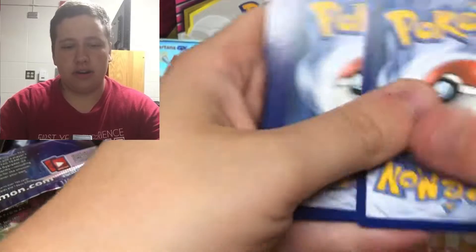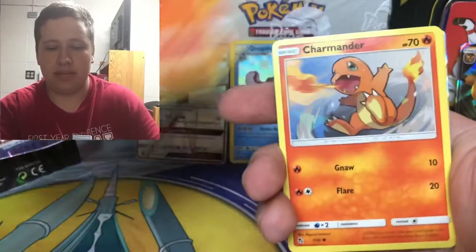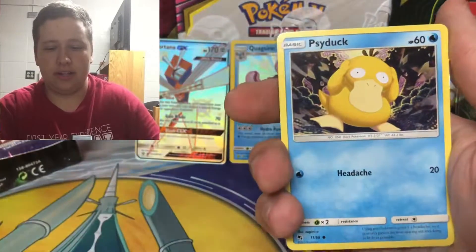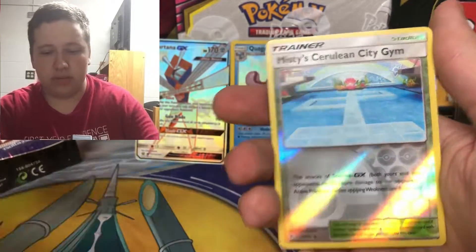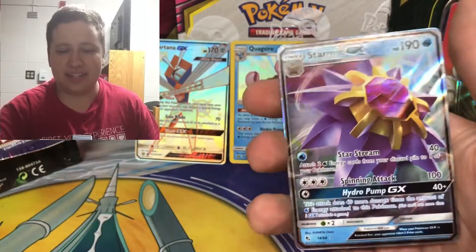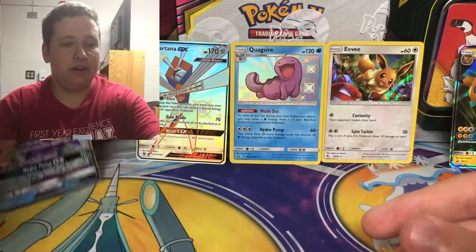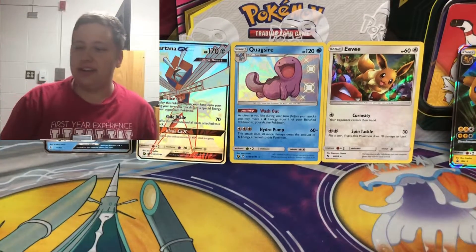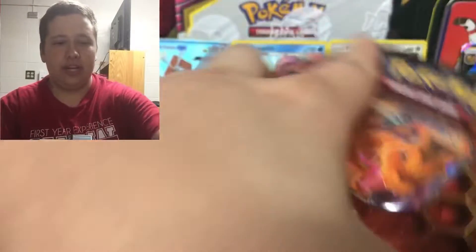There is the code card. Last pack from this tin - oh we got something good at the end. We have Magmar, Misty's Cerulean Gym, Charmeleon, Charmander, Clefairy, Psyduck, Magikarp, Staryuu - and then we have a Starmie GX! Another regular GX pull. The last one I got was a Gyarados GX. So that tin was a good one - two shinies and a GX.